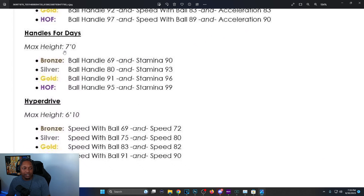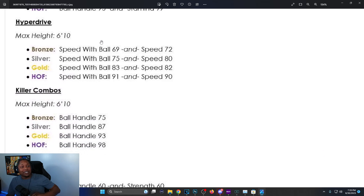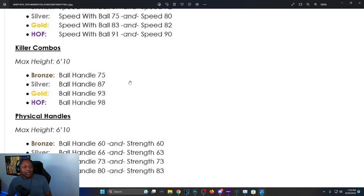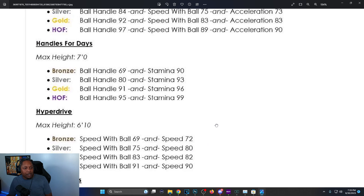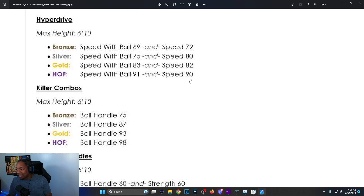Handles for Days: max height is seven foot, bronze is 86 ball handle and 69 stamina — you gotta have stamina this year. Hall of Fame is 95 ball handle and 99 stamina. Big change from before. Hyperdrive: max height 6'10, bronze is 69 ball handle with 72 speed, Hall of Fame is 91 speed of ball and 90 speed. Before it was an 'or' at 92 ball handle or 90 speed; now it's more strict.